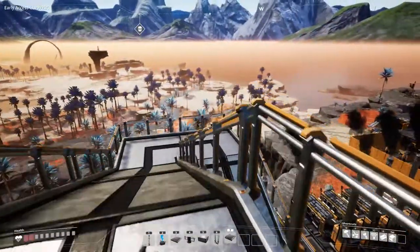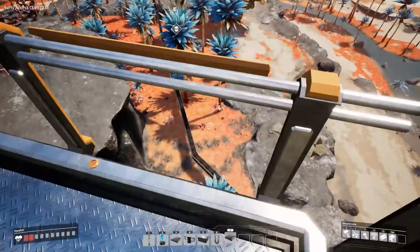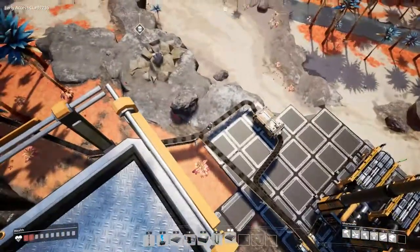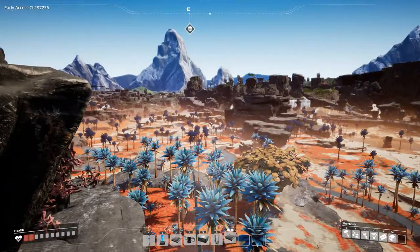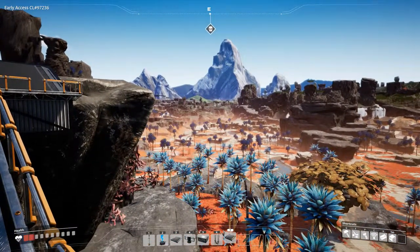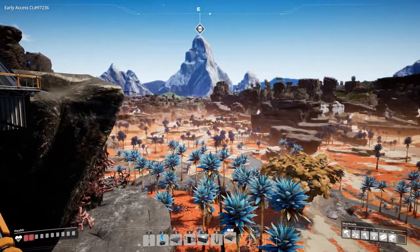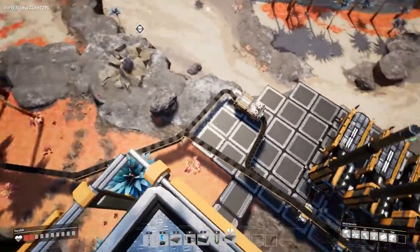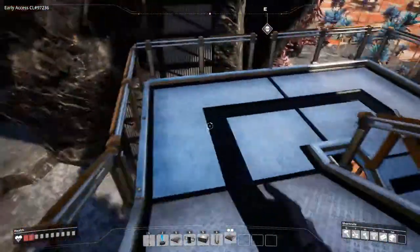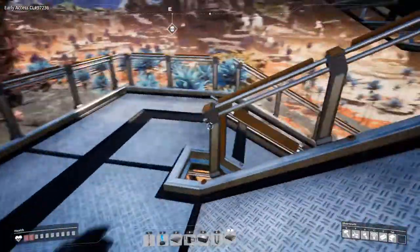From up here you can see we've doubled our coal mine because we were running low on coal. I built a second miner somewhere over there, far away — I don't think you can see it from here. It should be somewhere at the edge of the desert. We built two lines this way, so let's get down there and share what we've done with the factory.